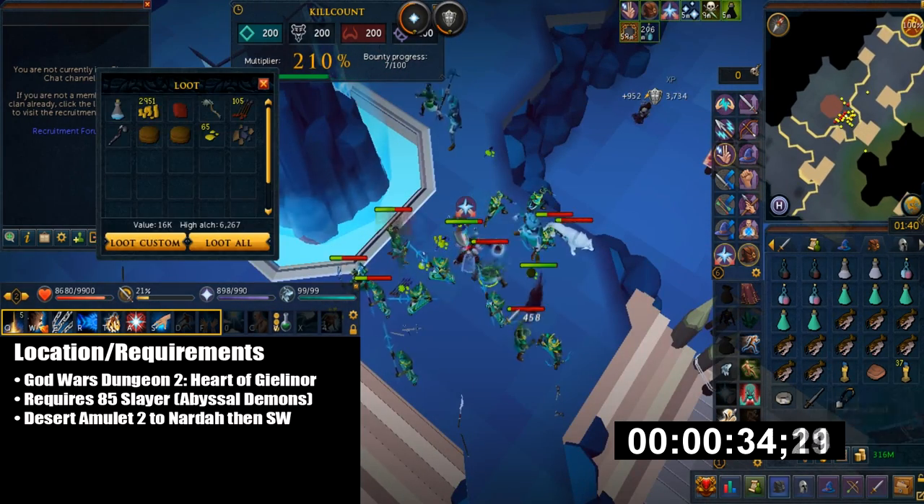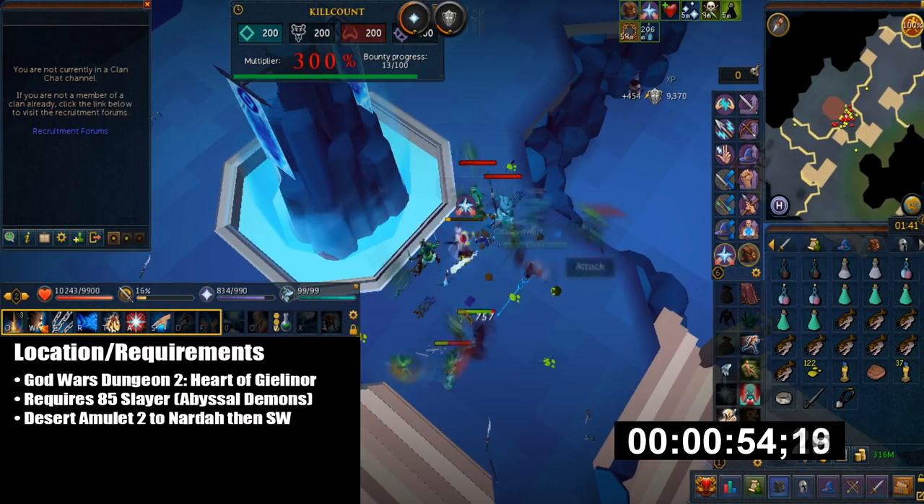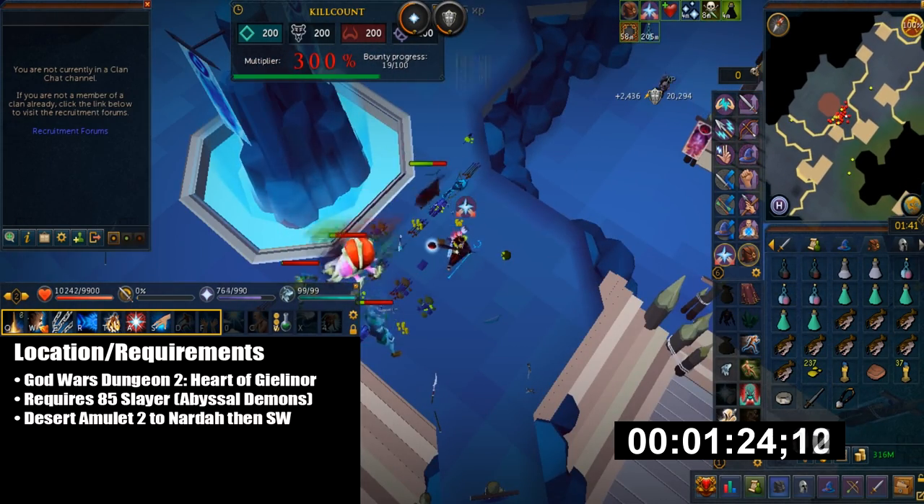You can get there by using the Desert Amulet 2 or higher, then teleport to Nardah, and then run southwest and climb down.